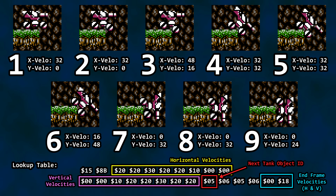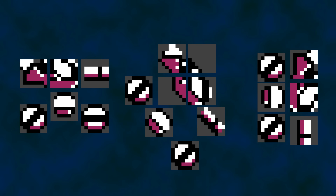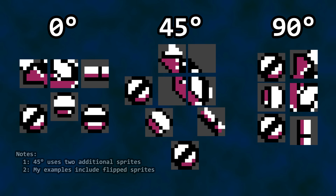The same lookup table contains the object ID for the next tank orientation when reaching the right side of the tile, as well as the arrival velocity for both axes once rotation is complete. So the game increments the frame index, looks up the next velocities, and proceeds to move the tank around the corner. The tank is assembled using six 8x8 sprites — three for the turret, one for the body, and two for the wheels. Each of the six sprites has its corresponding tiles swapped out depending on the current orientation, with graphical orientations at 0, 45, and 90 degrees. Additional angles are achieved by flipping sprites over the horizontal and vertical axes.